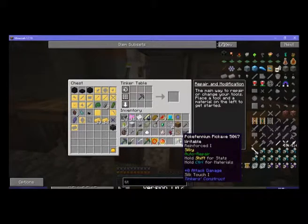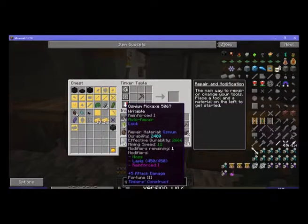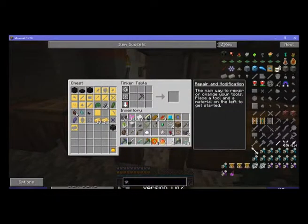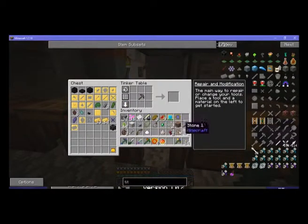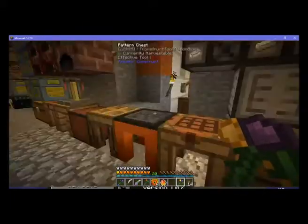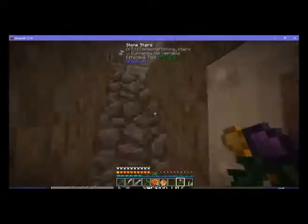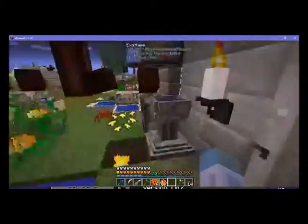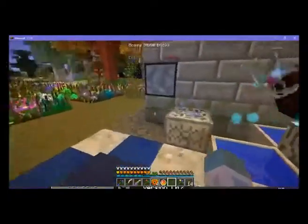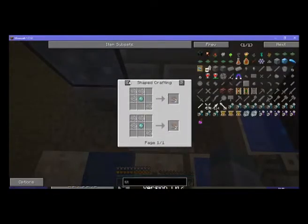I've also made this one with silk touch, because it's useful to have a silk touch, so I've now got a fortune and a silk touch pickaxe. I've also got here some ingredients for small eggs, so I'll do those in a bit. In fact, let's go and start one off now.